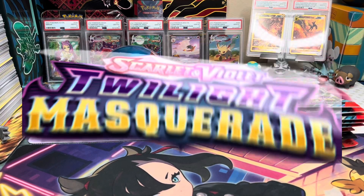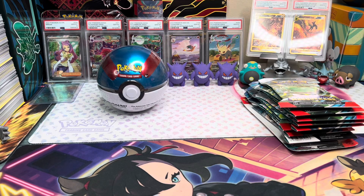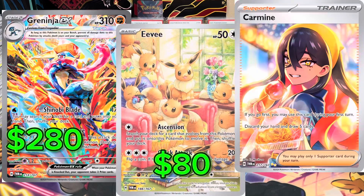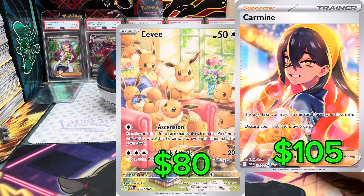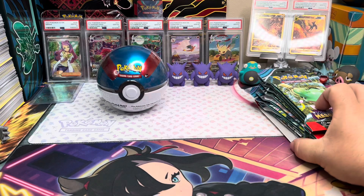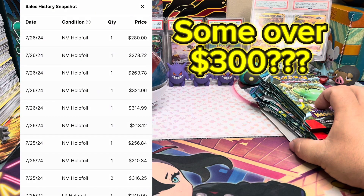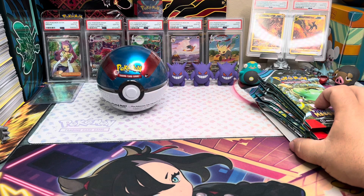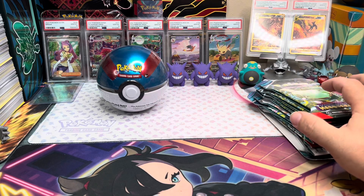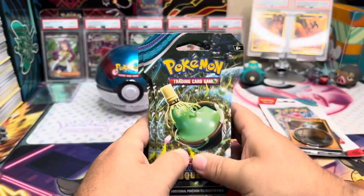Hey Spencer, did you ever think Twilight Masquerade was gonna be this good? And by good I mean having some valuable cards in the set like a Greninja. The previous sets before it, the top cards are like 50-60 dollars, but this Greninja just sold for 280 dollars. How is that even possible? Is this gonna go down as being the best set in the Scarlet and Violet era?